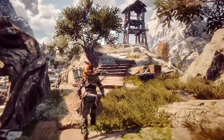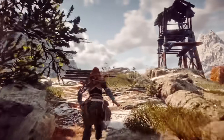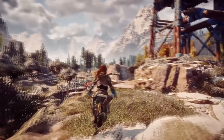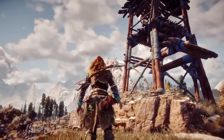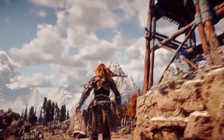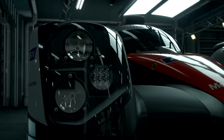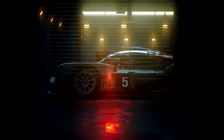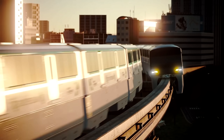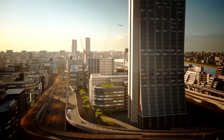Games like Horizon Zero Dawn, for example, targeted 2160p using checkerboard rendering, providing a much sharper image than the base PlayStation's 1080p resolution, as well as more enhanced textures and better texture filtering, while maintaining the same and sometimes better performance than the base console. To dive into the specific strengths the PS4 Pro's GPU had over the base console's GPU, let's break down the specs of the PlayStation 4's GPU and compare it to the Pro's.